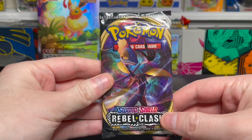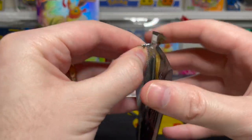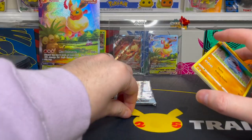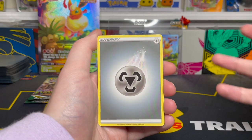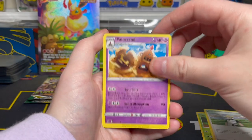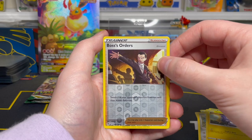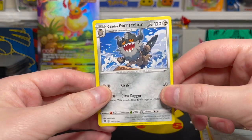Moving on now to Rebel Clash, which is slightly more exciting but still not very thrilling. I think we do get some nice gold secret rare cards in this set that might feature some shinies, but I could be off on that. I do believe we get the Galarian starters potentially as V and VMAX cards. We've got a Metal Energy on the front, then Shuckle, Palossand, Nosepass, Wimpod, Koffing, Bronzor, Toxel. Our reverse is Boss's Orders, an uncommon reverse holo — nice art of Giovanni on there. Our rare from this pack is a Galarian Perrserker, a non-holo rare.